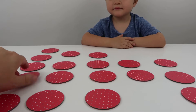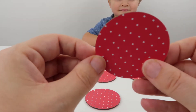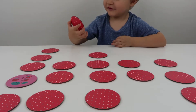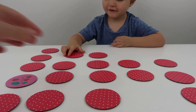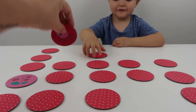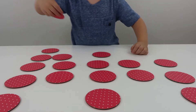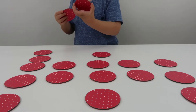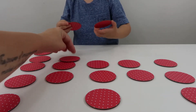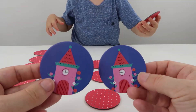Now, let mommy turn one over and then you can see if you can get the match. This one's strawberries. Look at this. Strawberries. Do you think you know where strawberries are? No. What was that one you turned over then? Oh, like a princess carriage. Okay. Then we turn them back over. What's under there? A castle. Do you remember where the castle is? No. Yay! That was a bit cheating there, wasn't it, I reckon? Castle.